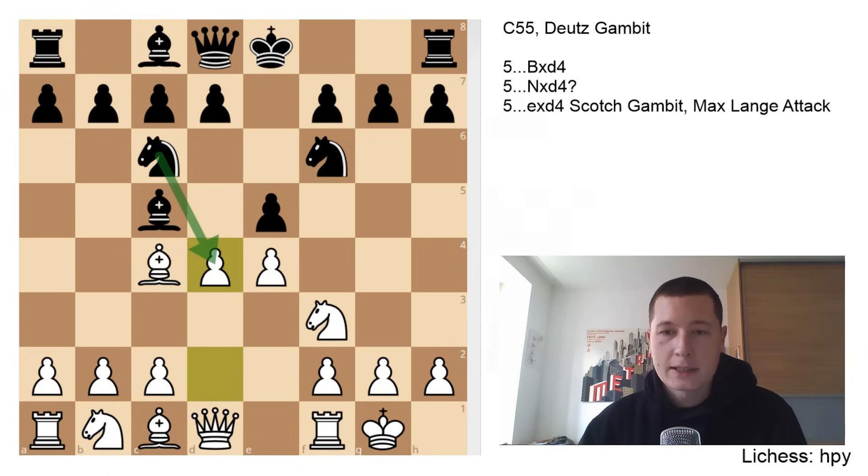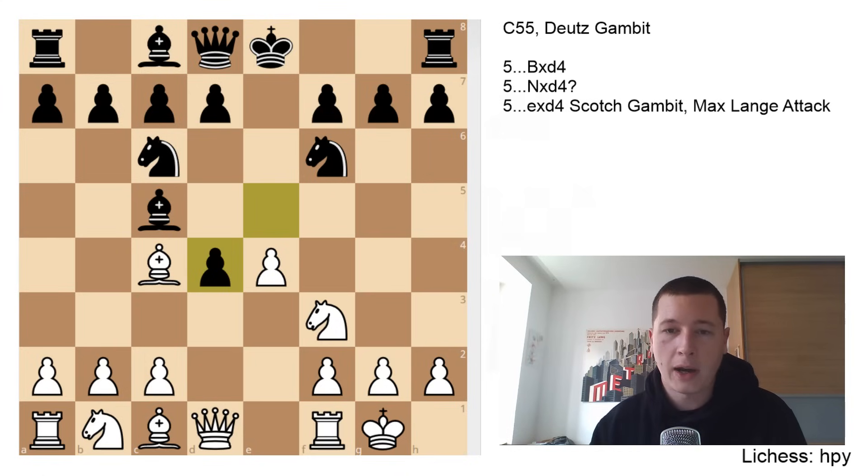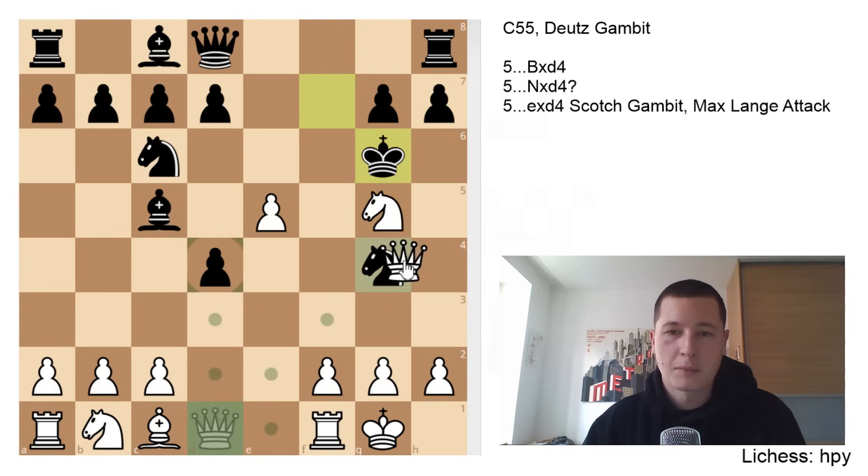The second option is exd4, taking with the pawn, and this is actually the Scotch Gambit. You could get this from the Scotch game in some positions by transposition, and this is the second best move. This is far too risky for black, but if black knows what he is doing, then he is fine. The line is pretty forced for the first couple of moves — e5, chasing the knight away. The knight can't really move, because then black is going to be in a world of pain wherever it goes. Let's say the knight goes here — you can take, take, knight check, and if the king moves, you take the knight. Black can't really take twice here because the bishop is defending, so this is losing.